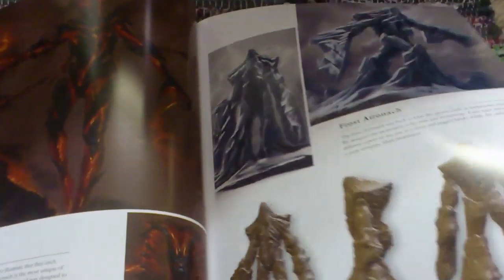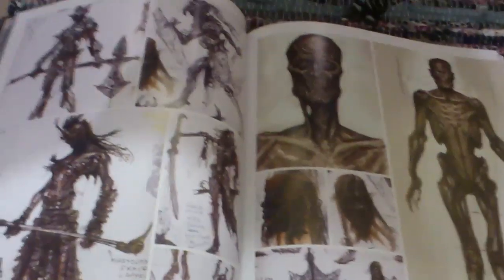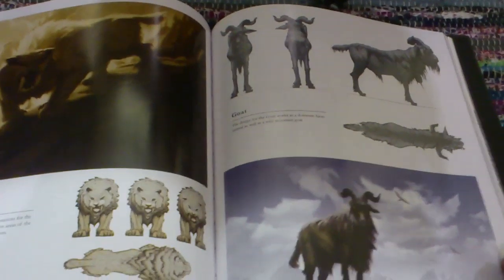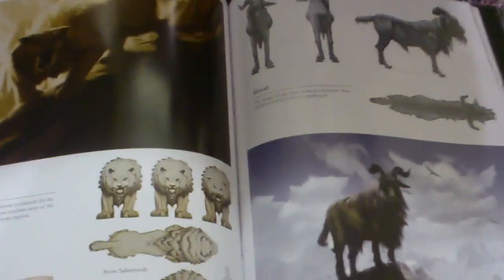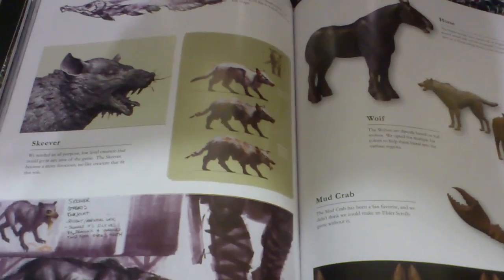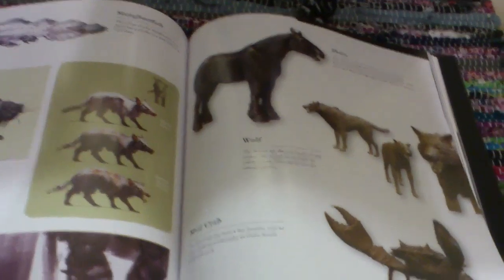I don't know what that enemy is — maybe a ghost or monster. And a zombie. There's some obnoxious creatures. That's obviously a whale. That's a ghost or something. That's the wolves. Wait — is that a wolf? Sabertooth! There's a sabertooth in the game — interesting, new animals in the wilderness. I've seen a rat from the series. Mudcrabs — my favourite. Horses. And the wolf.